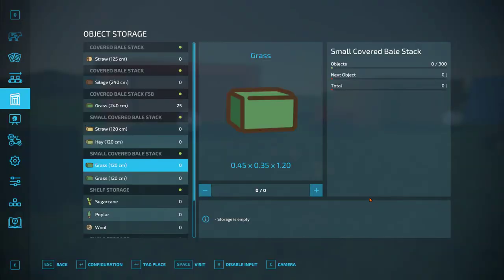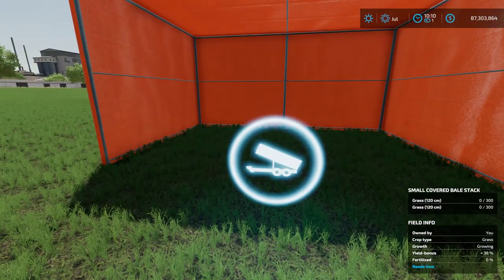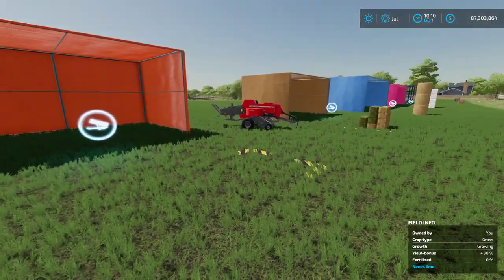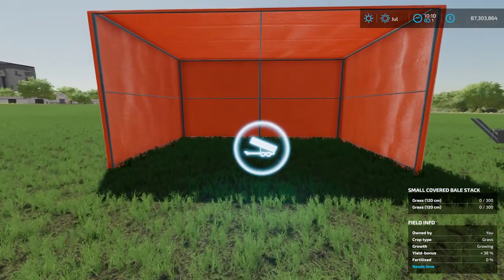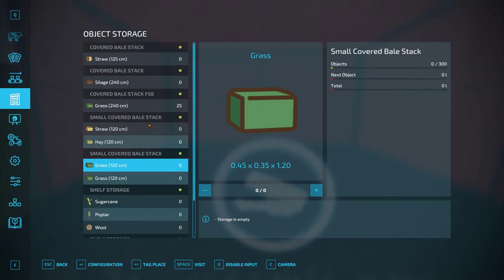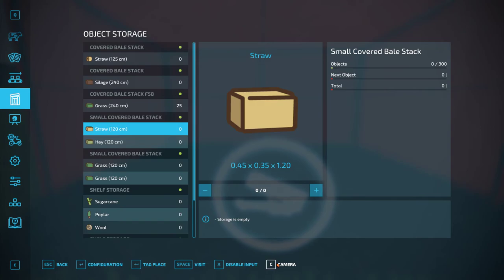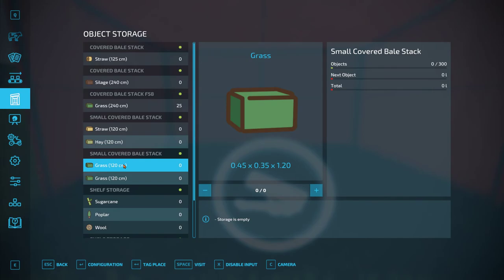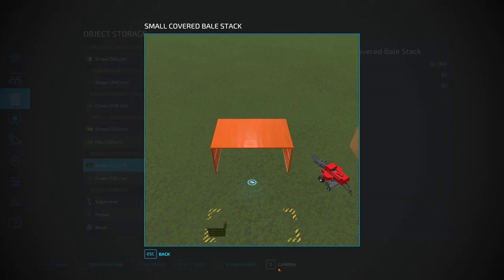You can access the GUI either by hitting your Escape key and going into the menu, or if you walk up to the tent and hit the R key it'll take you directly into the graphical user interface. Now, to configure a specific unit, the mod author has included a camera feature - if we click on a unit and hit the camera, we can see which one we're looking at. For example, clicking one shows the tan one, and the next one shows the orange one, so we know which one to configure.